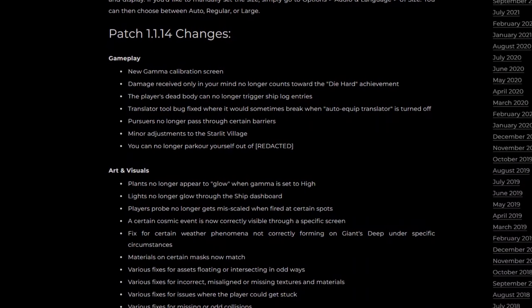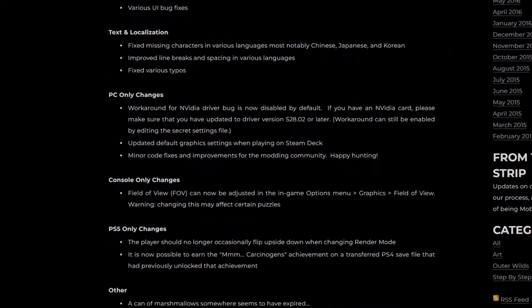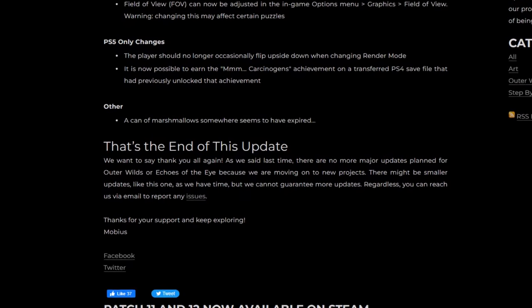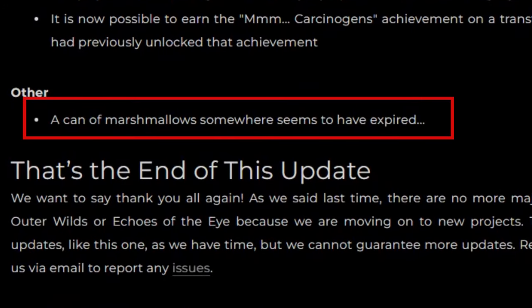It's four and a half years later since Mobius Digital released Outer Wilds and they're still releasing patches for the game. When scrolling through the updates you may notice a miscellaneous item of interest which states a can of marshmallows somewhere seems to have expired.